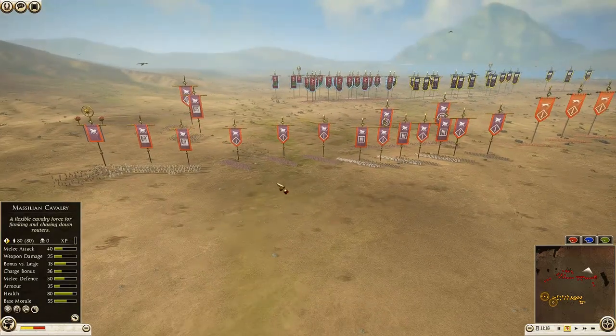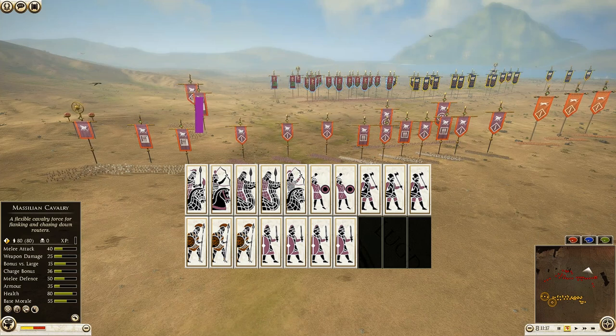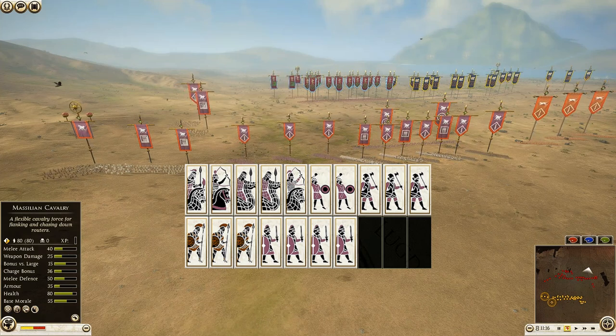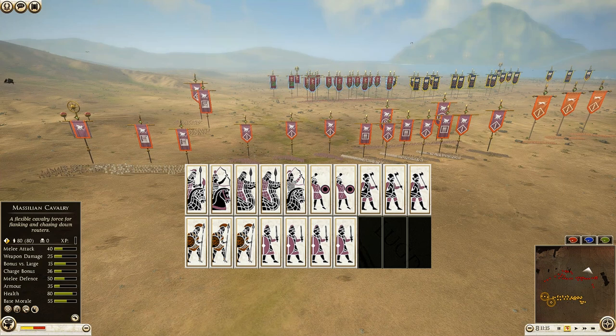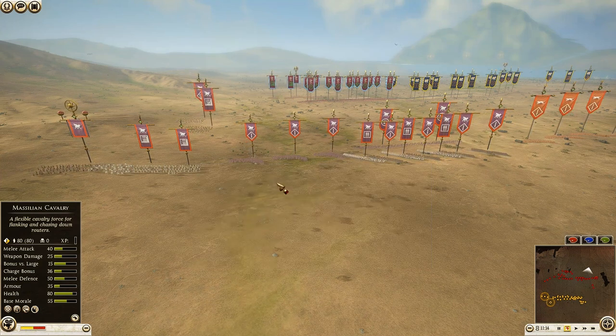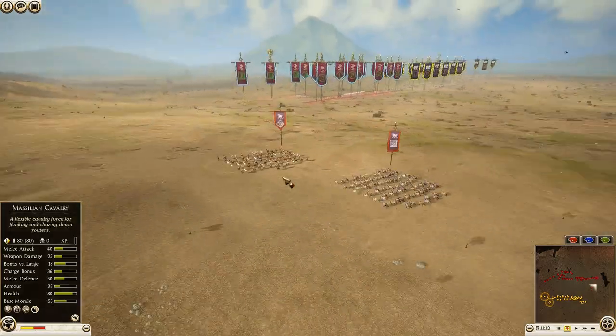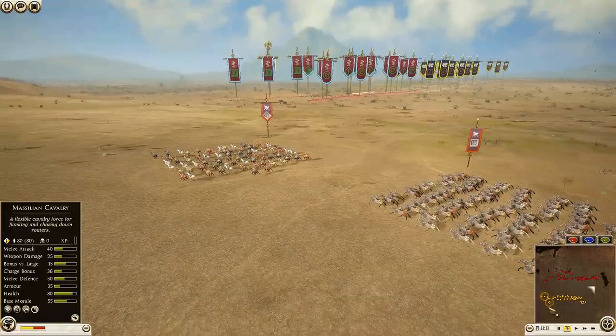Then we have Parthia, commanded by Bulkmaski. He has brought four units of Parthian swordsmen, three hillmen, three mercenary hoplites — his general is a royal cataphract. He also has two camel cataphracts, two eastern slingers, one armored horse archer, and one noble horse archer. So there you go, army comps out of the way.